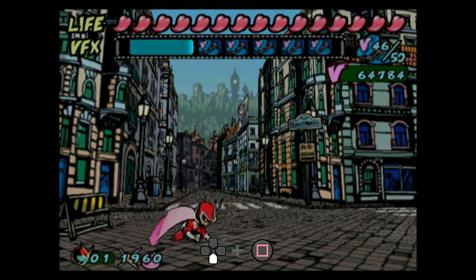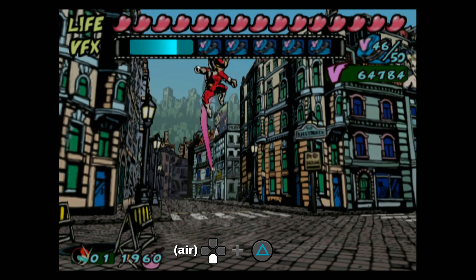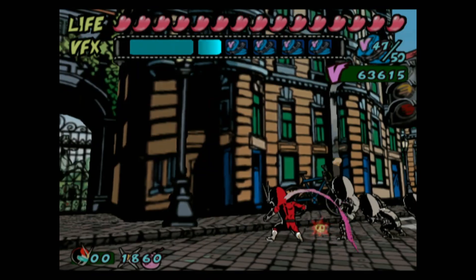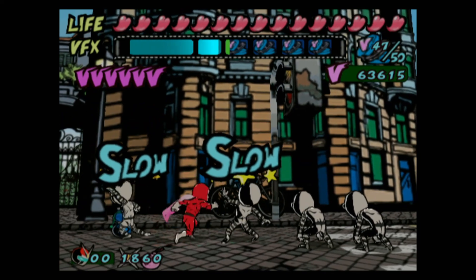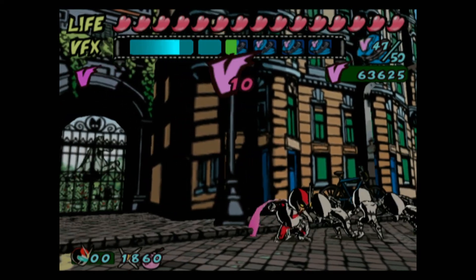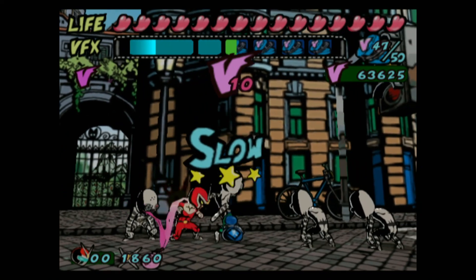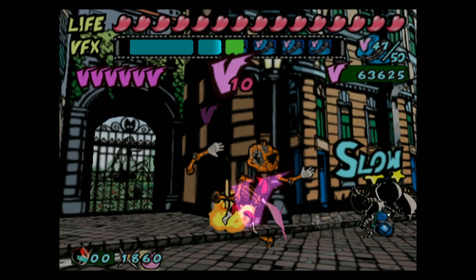Square punches, and down square is the uppercut. Triangle will kick, down triangle will have you slide, and in the air you'll do the red hot kick. I felt like punches are good to move enemies around, and kicks are good to move you around — both great options for different situations. Now there's no unique enders chaining into them at different points, but they do combo into each other with ease, and we'll see their extra uses in a bit.